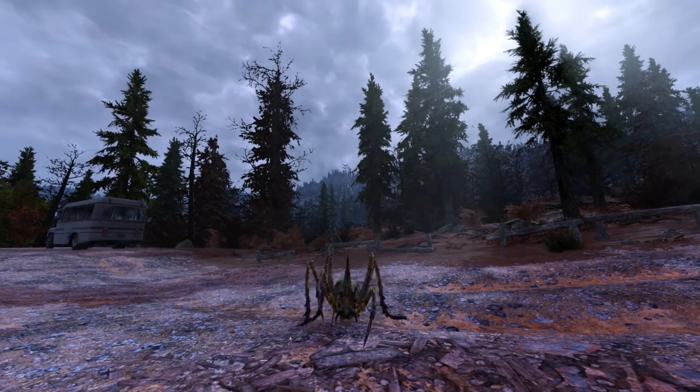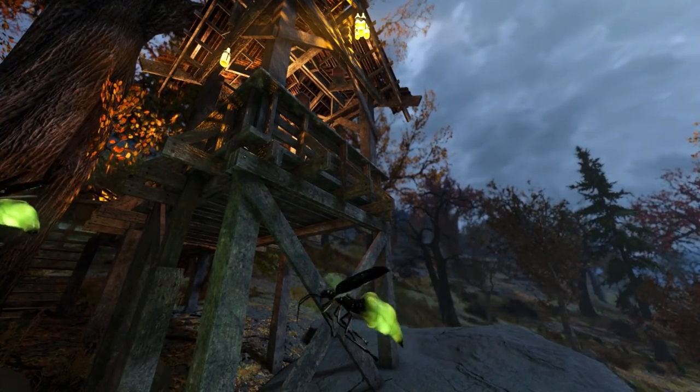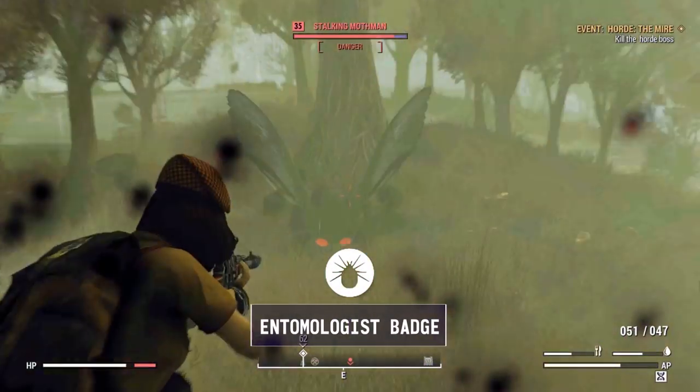A wussed bug, a hutted bug, out here and at the left, and there are spiders and bugs. Okay Scouts, it's time to hunt for bugs, chalk down the Mothman, and get that entomologist badge.